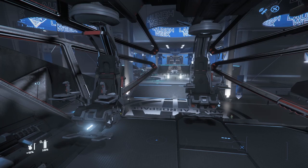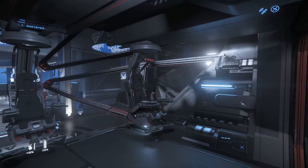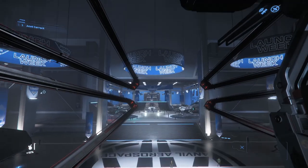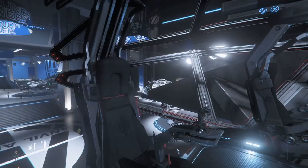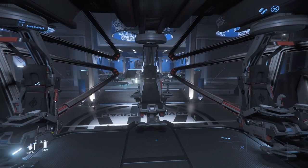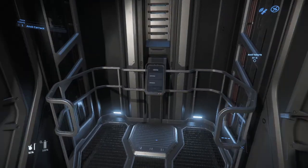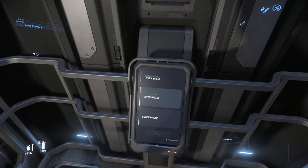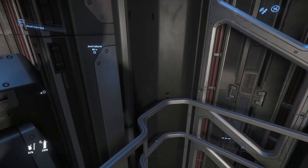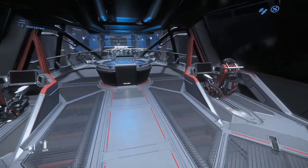Coming through to the bridge — the first thing that struck me as I walked in was that it reminded me very much of the Constellation we looked at on day one. It's got three seats sat at the front, and I thought, well that doesn't massively impress me. But then I remembered that the Carrack actually has two levels to the bridge, so this is only the bottom level, where some of the crew operate as co-pilot and pilot and so forth. At the back there is a lift that operates only between the two floors of the bridge.